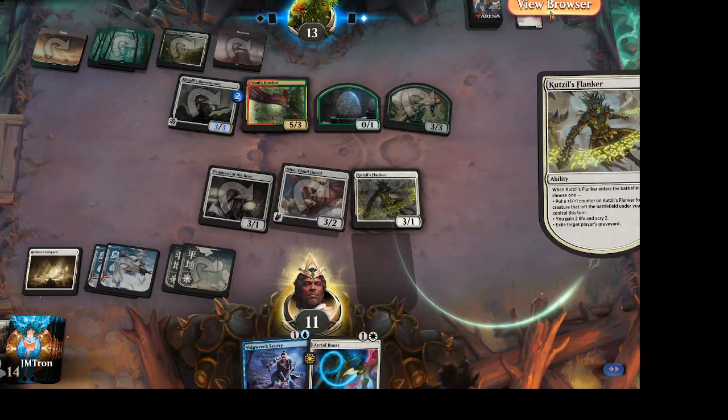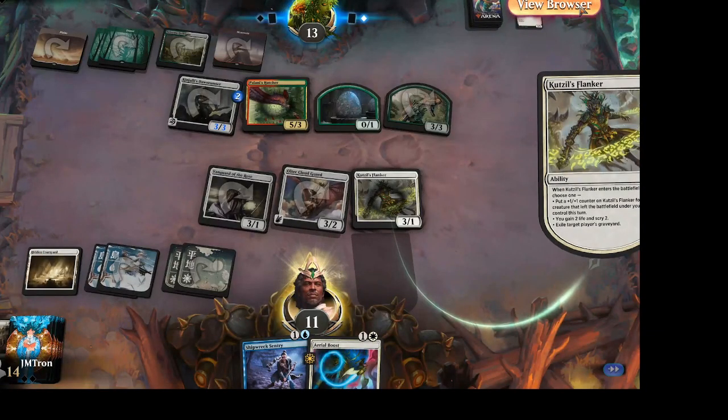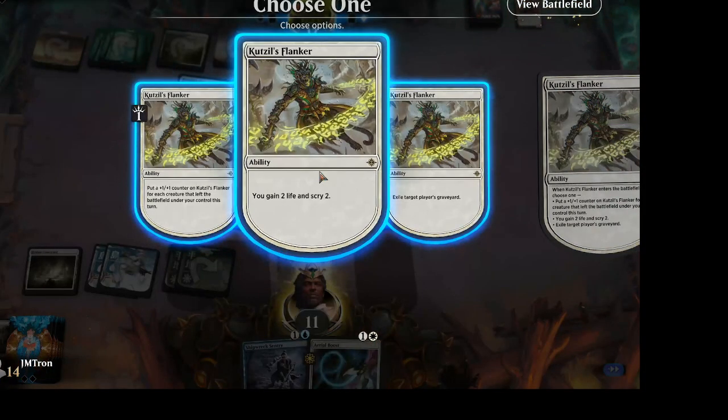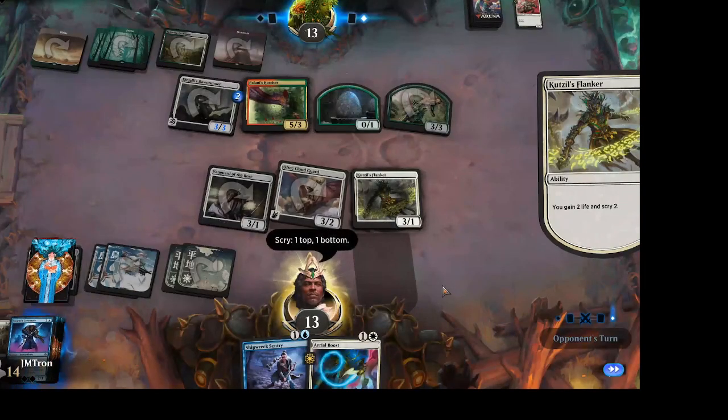It's rare that making the Flanker a 4-2 or 5-3 is really correct — the first mode is really only used for lethal. As a surprise end-step trick, maybe. The Exile Tiger — exiling from the graveyard — could come up in this format, though probably not with the colors Jack is playing. In the last game, if one of the players had a Kutzil's Flanker at their beck and call, that would have been quite something — imagine responding to a bringer trigger with it.